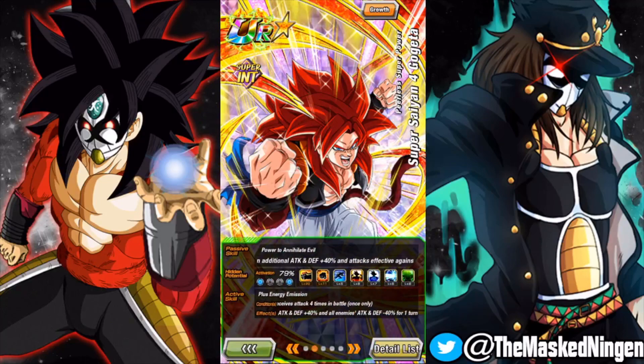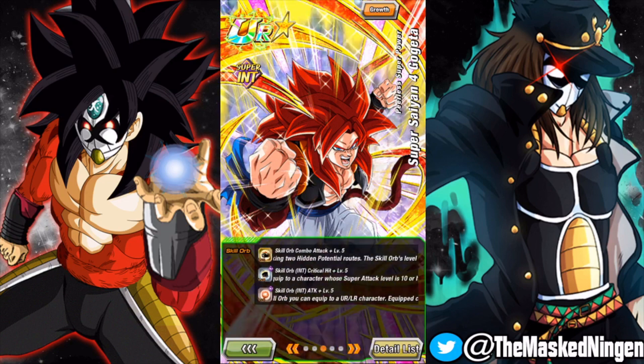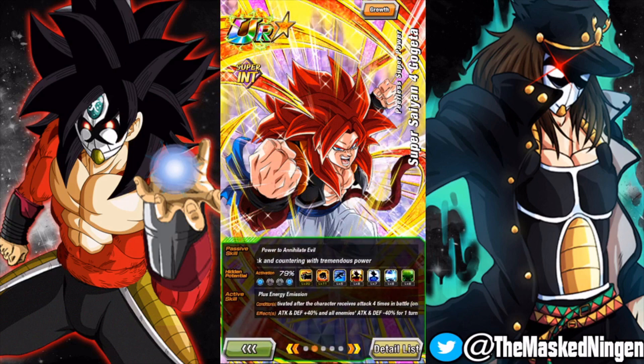Hey guys, Mars Lincoln here bringing you another Dragon Ball Z Dokkan Battle video. It's finally done — Super Saiyan 4 Gogeta full level 10 links. I tweeted out yesterday, almost a full 24 hours ago, that I only had GT at level 9 left to go, and it's taken me a whole other day to finally get him there. Mine has two dupes. I gave him a gold level 5 additional, silver level 5 crit, and a level 5 attack — so he's got 20 additional and 11 crit, which I think is a pretty good setup for him.